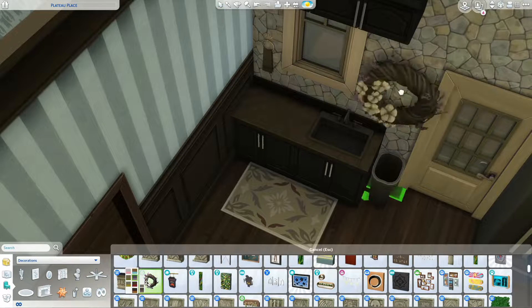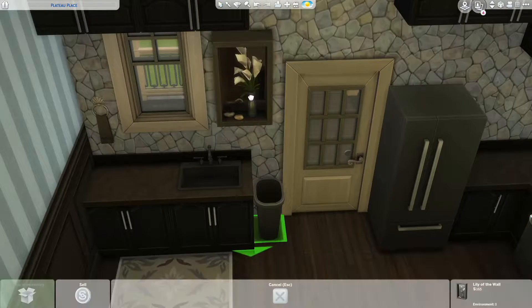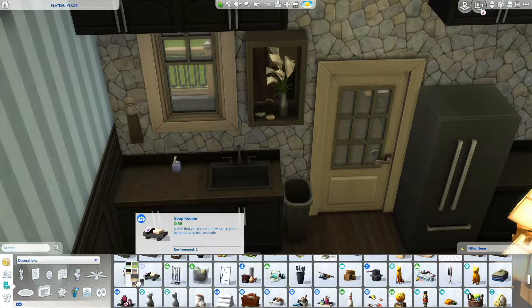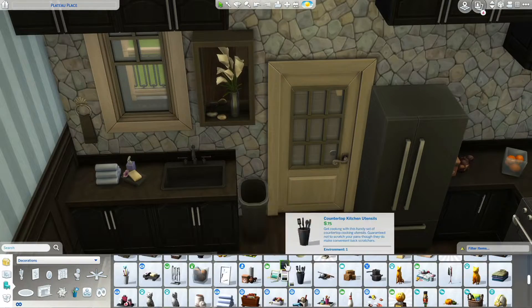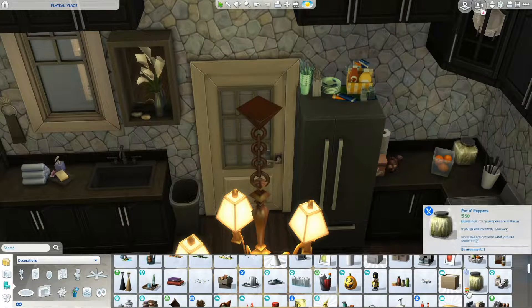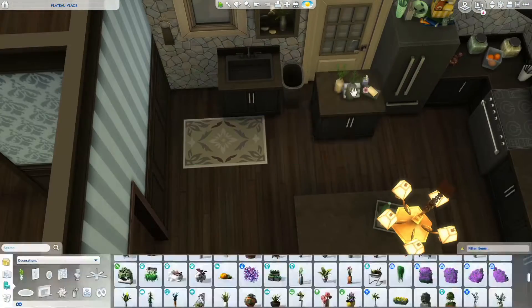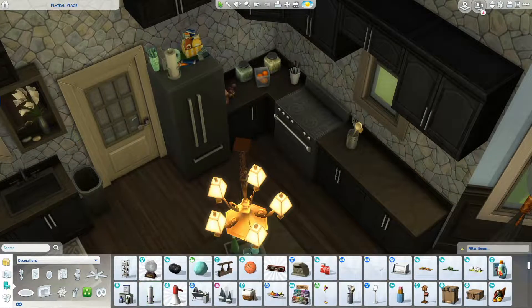The island doesn't have any barstools around it because I put a seating area over by what I guess you'd call the bay window area — the section with windows that jut out. When I designed this house I was thinking of a family.